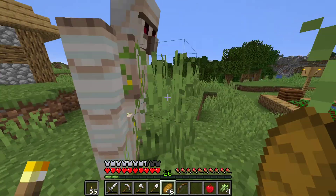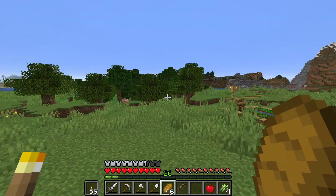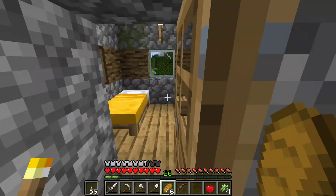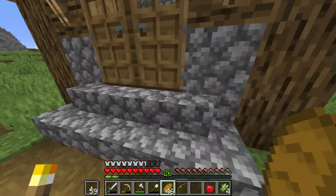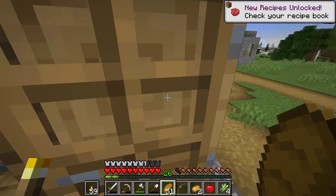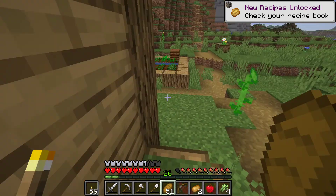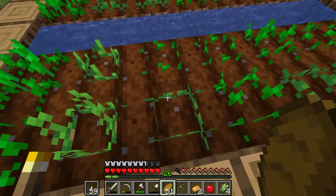There's also these guys called iron golems. They're pretty well friendly to players unless you bother them. Basically what you have to do is just be sure not to hit them and they'll be nice to you. The cool thing about iron golems too is that they'll actually defend the village from monsters. If any monsters are trying to kill the villagers, they'll defend it. Oh good - we found potatoes!